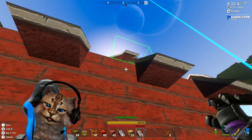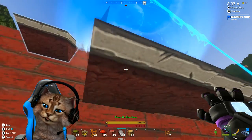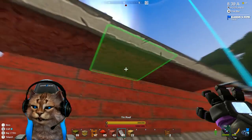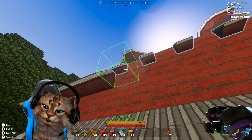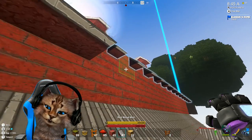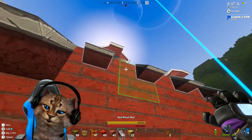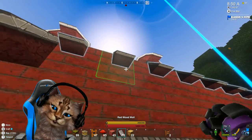Oh we still gotta put these in — there we go, get that block. Gotta get that nice overhang. I like how they added a lot of layers to this one — it's got some details. That's pretty sweet.